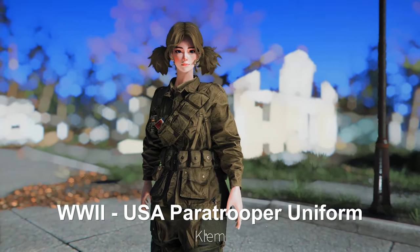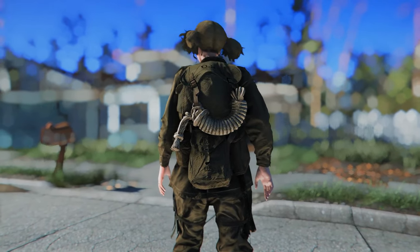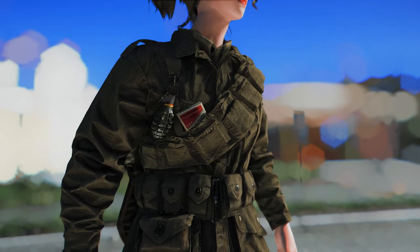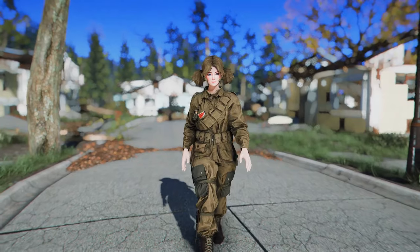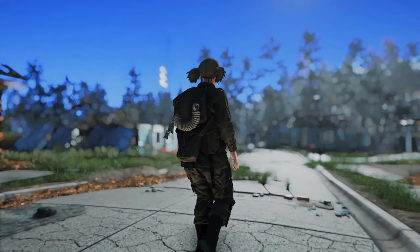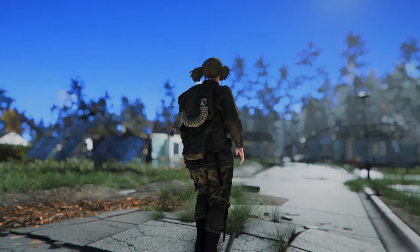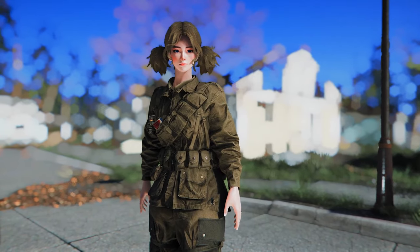Next up is World War 2 USA Paratrooper Uniform. This mod adds high-quality outfits that evoke the feel of American soldiers. The grenade decoration on the left shoulder and the backpack with 'US' written on it are quite impressive. Especially notable are the well-crafted creases and wrinkles on the combat uniform, along with its distinctive rich brown color. It can be crafted at the chem station and is more suitable for male characters than female ones, in my opinion. If you like the outfits in the video, give it a try.